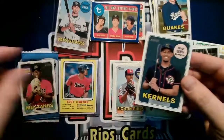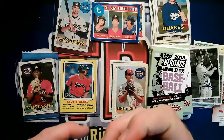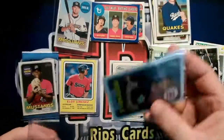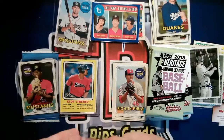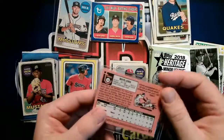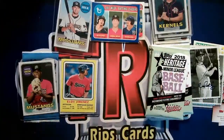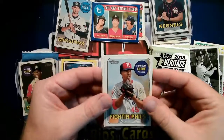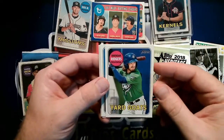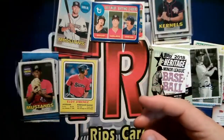There we go — we got a Royce Lewis! I was lucky enough to pull a Royce Lewis auto out of Contenders, so that made my day, and so does this one. I'm a big Twins fan. Number one overall pick, very top five to ten prospect in all of major league baseball. He struggled last year, no doubt, but was the MVP of the Arizona Fall League. Brendan Rogers — Yard Goat — made his debut last year, still rookie status with the Rockies this year.